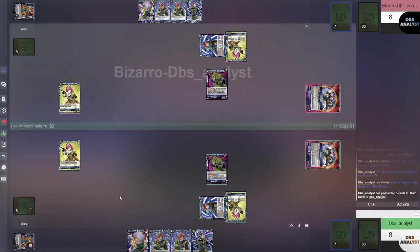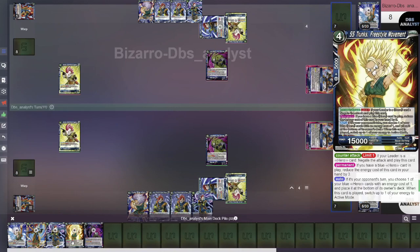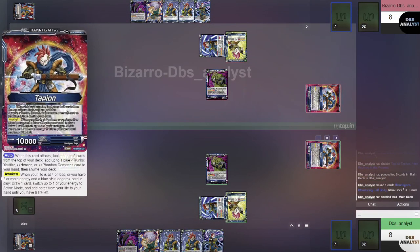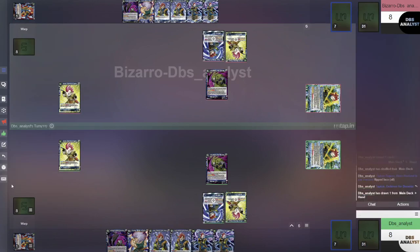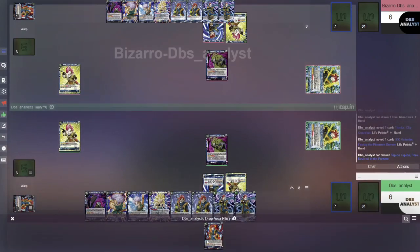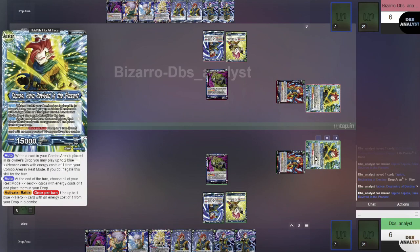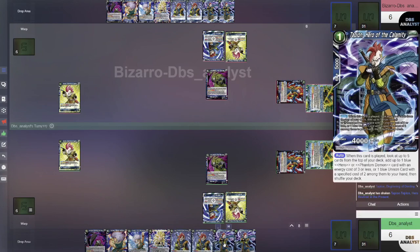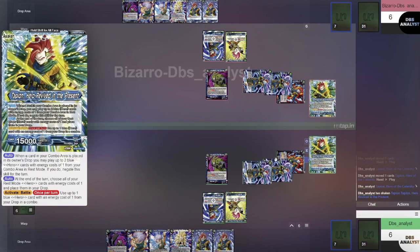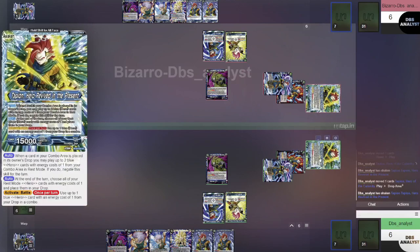We're going to use the leader ability by attacking first to look at the top 5 cards and add a Trunks Youth, Hero, or Phantom Demon. We have a Trunks here, but we're also going to add another Harutagarn because we're probably going to KO this one. Mid-combat we're actually going to Awaken — untap 1, draw 1, and take life until we have 6. Here's where things get interesting: we use the Activate Battle to combo a hero from our drop that costs 1. Since we dropped a Tapion to the drop via Harutagarn, we can combo it now. To proc the auto ability, we need at least 3 cards in the combo area, so we combo away two Tapions from hand. At the end of battle, we send one to the drop — that procs our Tapion ability to play the other cards out for free.